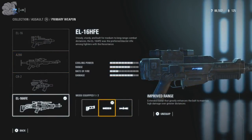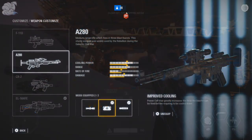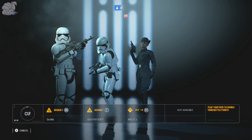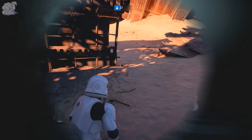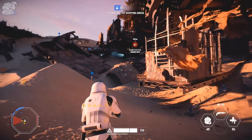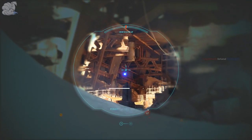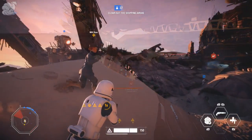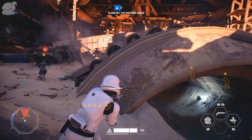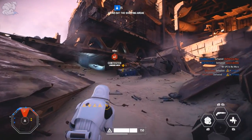Next is Improved Range, which lets you do higher damage to farther targets. This really helps the EL-16 HFE in particular since it's a medium-to-long range gun. It's not great at close range because it shoots so slowly, but it's basically an all-purpose gun that shines at medium to long range. Dual Zoom just gives you a bit more zoom, and while I can see some situations for it, the gun's recoil when aiming down makes it less useful.